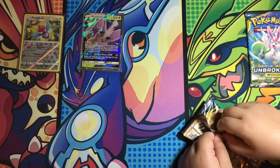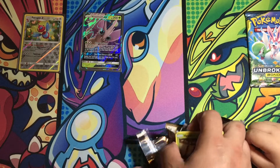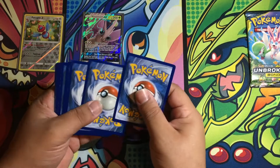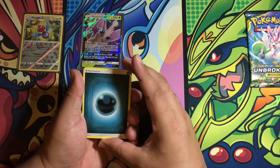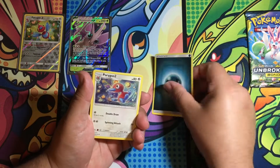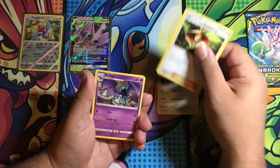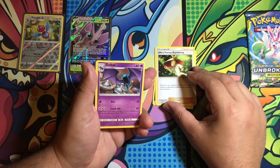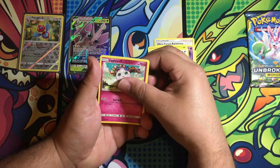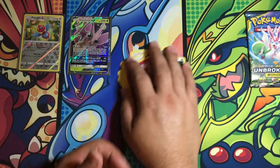I've got the fifth pack. I hope you get fifth pack magic. Dark Energy. So far we've got two full arts. Poliwrath, Ultra Force, Kartana — Golbat, Venipede, Spearow, Jigglypuff, Krabby, Riolu — a reverse Drowzee, and the rare is Aromatisse. Okay.